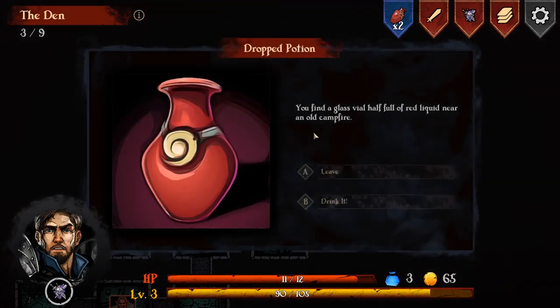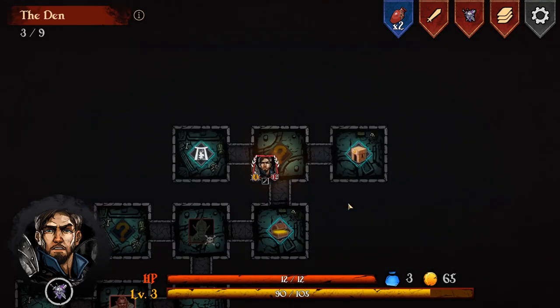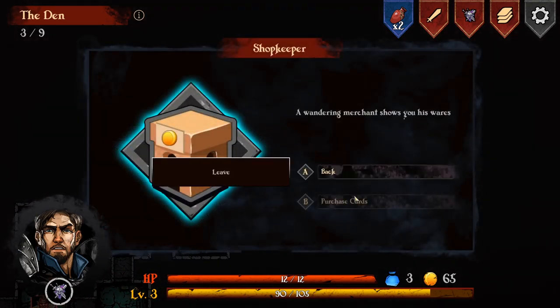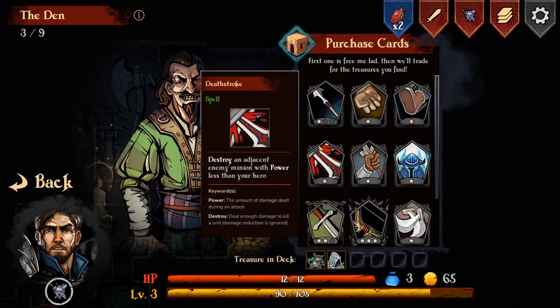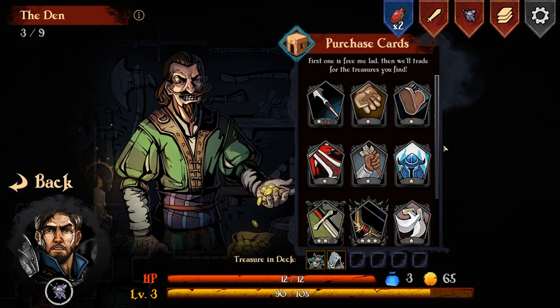Half full of red liquid - isn't that just health? It is health, it gave me one thing. Shopkeeper! Oh, shopkeeper - okay, that's different. Not the temple. I've got two treasures at the moment. First one is free, so I can just buy one and get one for free. Let's have a look.